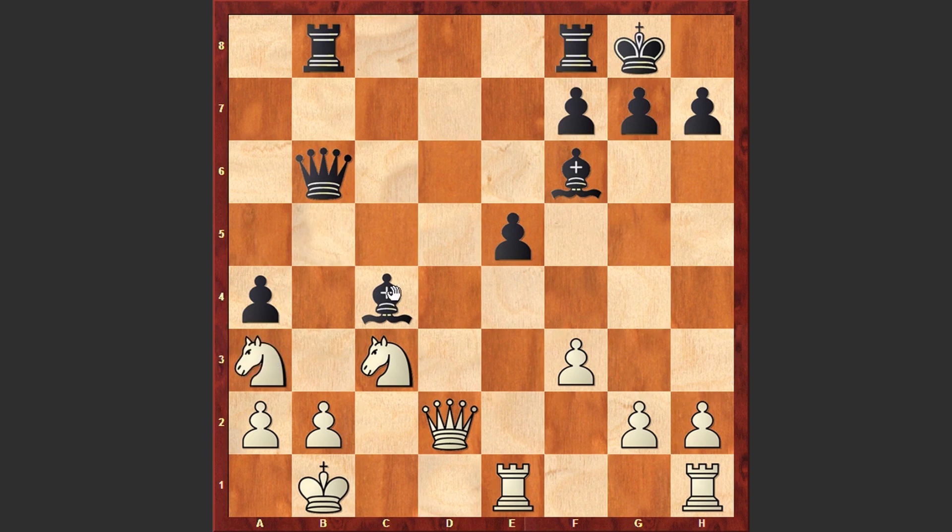Now that knight on b5 is under attack — Na3. This time White is threatening Knight takes c4, but Black's response was very powerful: Bd3 check. Black is simply using the fact that the bishop is untouchable because there is a mating threat.